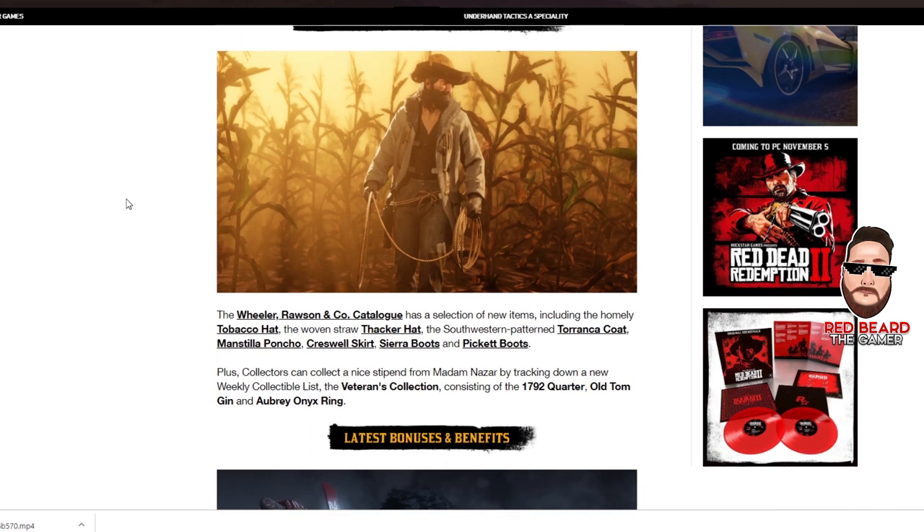Let's look at the weekly clothing updates. New clothing includes the Tobacco Hat — probably pronounced the Thacker Hat — a Southwest Pattern Coat, a new poncho, the Creswell Skirt for women, Sierra Boots, and Picket Boots. The coat is the one I kind of like. The poncho is cool, it's got some studded details, but it still looks like the other ones — they're not making the ones where it drapes across the person.